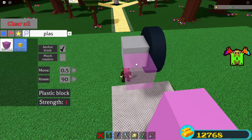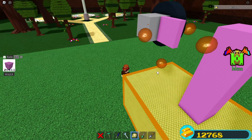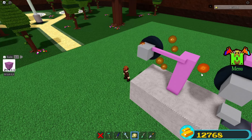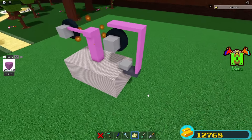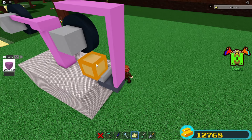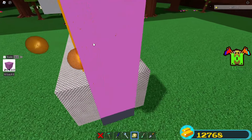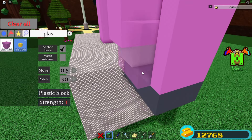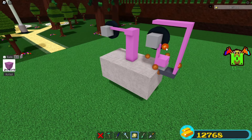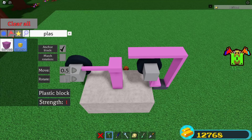Go to the back wheel, place a plastic block — remember, keep it at 0.5 — and scale it to a thin line. Extend this part outwards and make sure it connects here. Now go to the front, place a plastic block here, and scale it so it connects to the wheel but doesn't touch the wheel part — just the light gray part. Make sure it's connected there. To ensure it further, place another plastic block so it doesn't fall apart. Extend this piece a bit more outwards, rotate 245, and simply connect it.